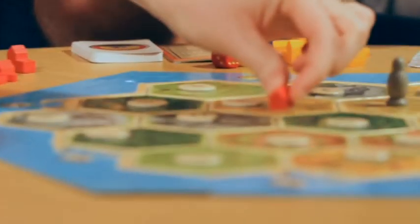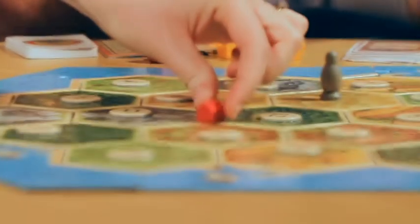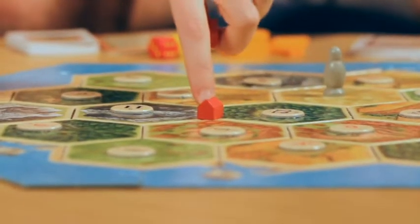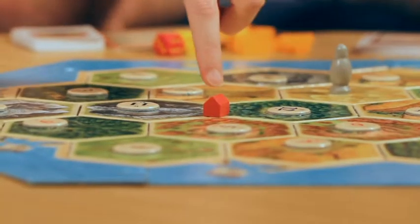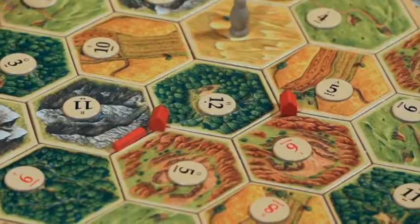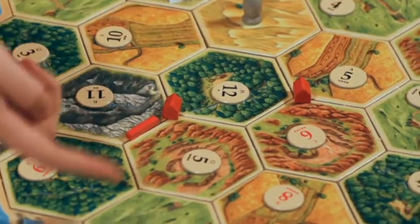So we've placed out our resource cards, which there are five of. Then each player places two settlements and two roads. You take it in turns. You can place the settlement on the corners of hexes, only if there's no settlement placed on any of the surrounding corners. Each of the terrain tiles represents a resource — this is where you get bricks, wool, wheat.